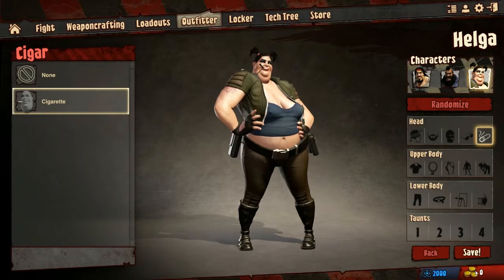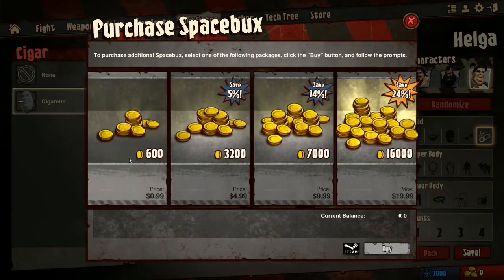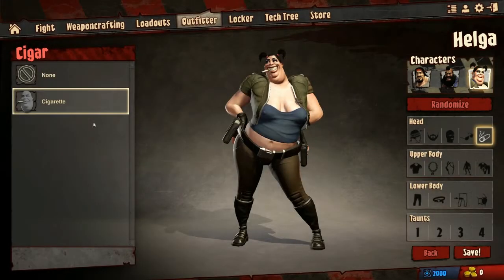Let's pick Helga because she's actually pretty funny. You can actually buy space bucks for real money, so that's how they make their money obviously.